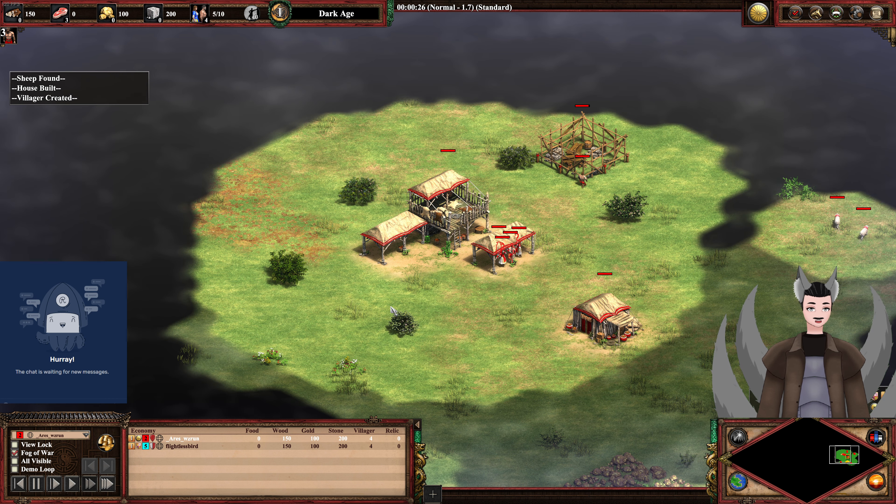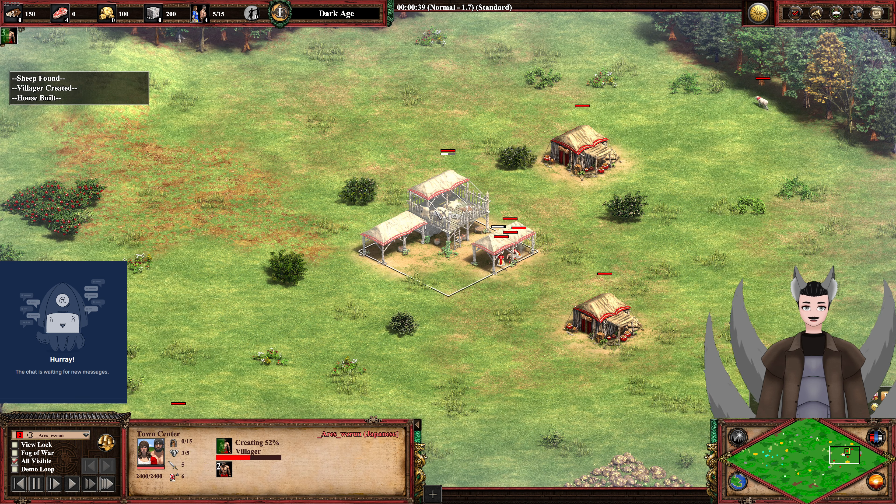Spawning on the top or right side as the red Japanese, we have Ares Wzrun. On the left side as the Cyan Spanish, we have Flightless Bird. Let's take a look at both players' civilization bonuses.